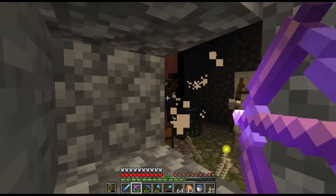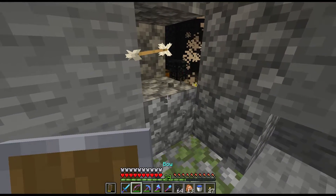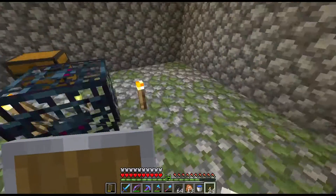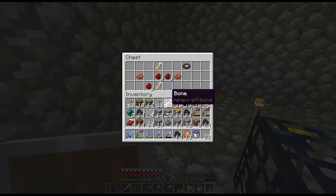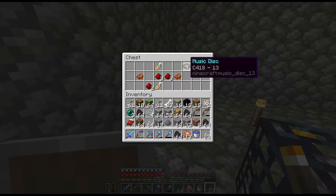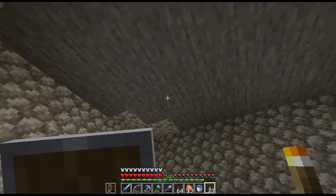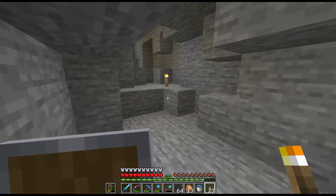There's a chest in there as well — that is pretty cool. I haven't raided one of these in a very long time. So seeing as I'm lighting up the place, let's light up this thing as well and see what we've got. We've got some golden horse armour, saddles, and name tags — I've got tons of those things. And finally, a disc — 13. I think I might actually already have 13. But we've got ourselves a mob spawner, so I guess we can use this as part of our XP farm.